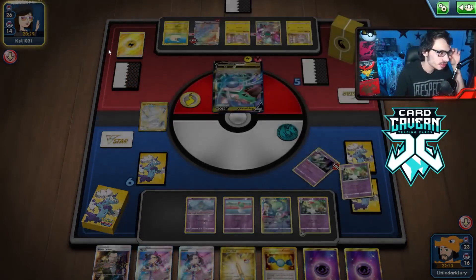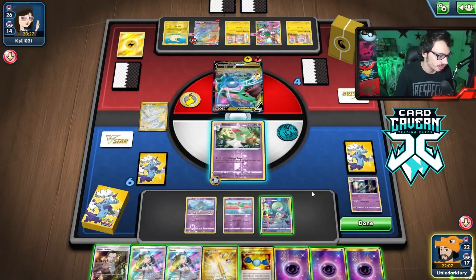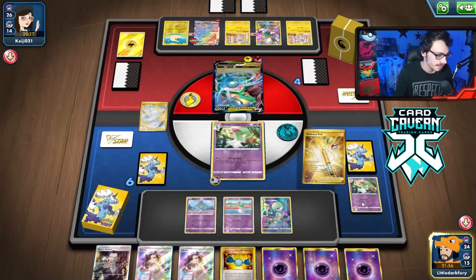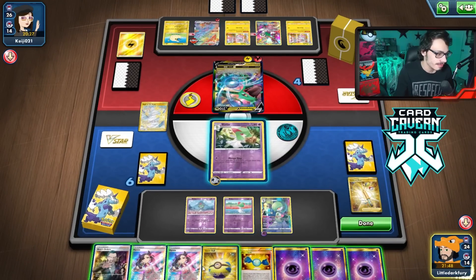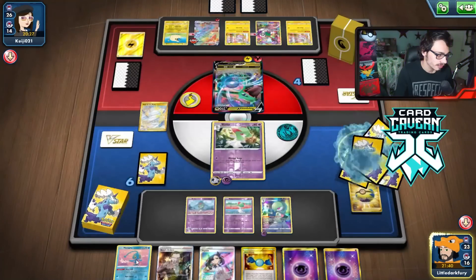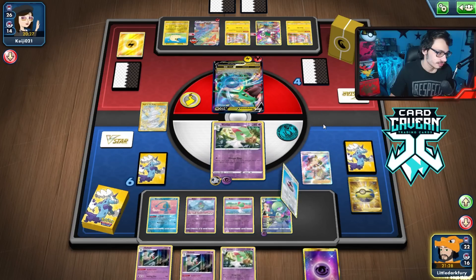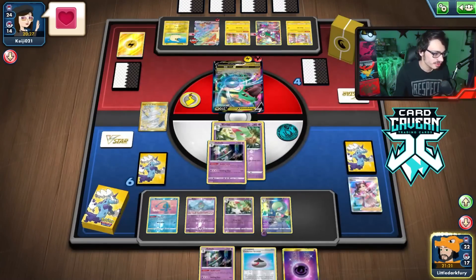They're going to cook me again with Rayquaza. If I can draw into Gallade here, I can knock out their Rayquaza. I'll use Rod to get back Kirlia and Gallade — maybe my only Rod left, which is pretty bad. We'll rely on Gardevoir to bail us out. Energy is good. I have to Marnie them, though that feels really bad. But we got Gallade and Kirlia back off the Marnie — that was actually a pretty good Marnie.